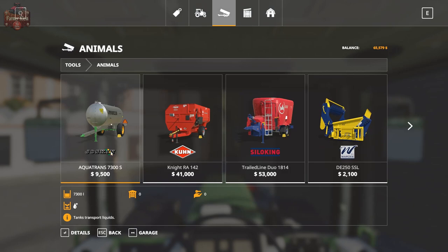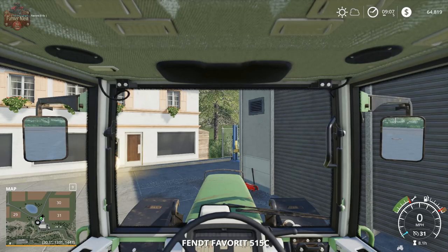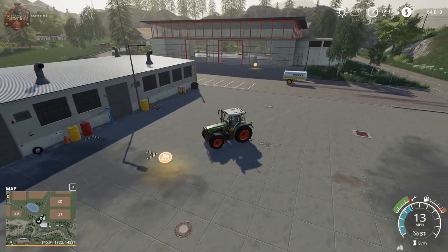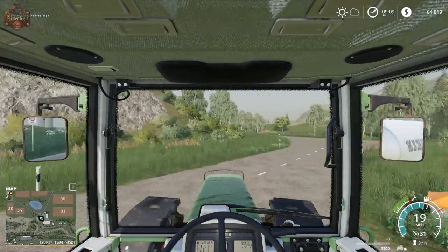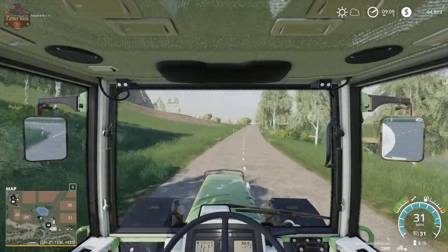We're going to get this Joskin water trailer and we're going to lease it - it's $9,500 to buy it, $95 a day to lease it, and $475 an hour. It's going to take about 100 game days to make up for the lease per-day charges just buying it outright. But remember we're only getting charged when we're hooked up to this - when we're not hooked up to it we're not getting charged. The amount of time we're going to be hooked up to this thing is pretty minimal.